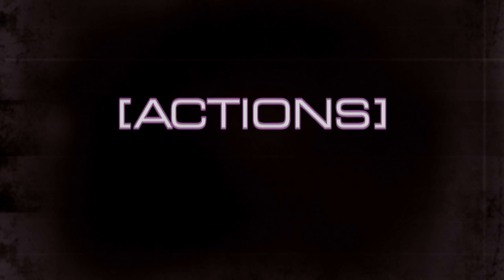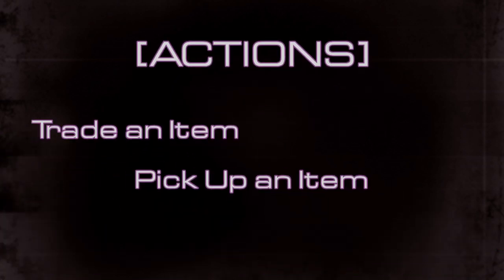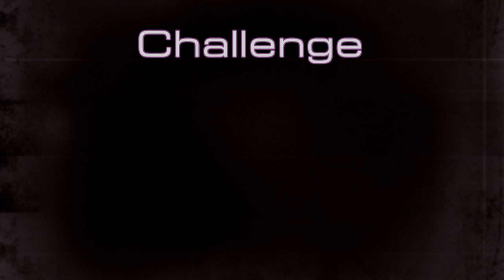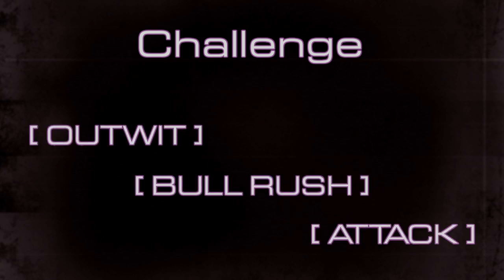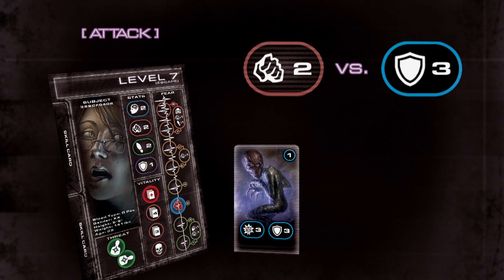In addition to moving, you can also perform actions. Actions fall into three categories: trade an item, pick up an item, and challenge. Each type of action can be done once a turn. Challenges range from trying to sneak past enemies to directly attacking a single enemy head-on. The main types of challenges in Level 7 Escape are Outwit, Bull Rush, and Attack. Each challenge has a difficulty rating that players must meet or overcome by rolling a specific number of corresponding symbols on the dice.